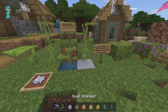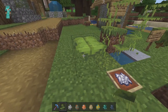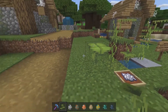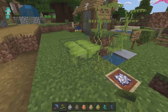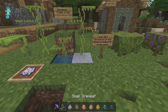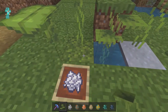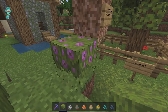You can also get the drip leaf from the wandering trader, then bone meal it to get the big drip leaf. Whenever you stand on top of that it will fall down after a few seconds, then go back up after a few more moments — making it really good for parkour obstacles. I cannot wait to see what people come up with this block. The small drip leaf can be placed on clay blocks, dirt, farmland, grass blocks, or moss blocks, even underwater. To get the big azalea trees, just bone meal the azalea or flowering azalea.